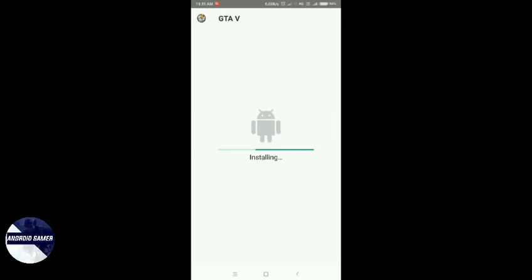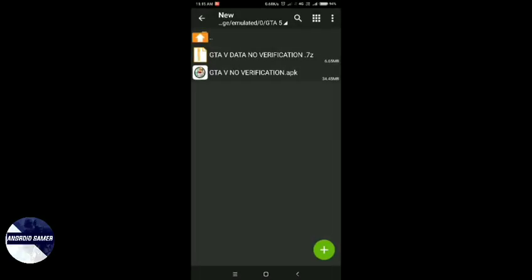We have no verification application. Okay, there is no verification — this is done. Let us do a little scan. Now let us see that the application is safe and secure. Okay, we have done. Now let us not open it — we will not verify.